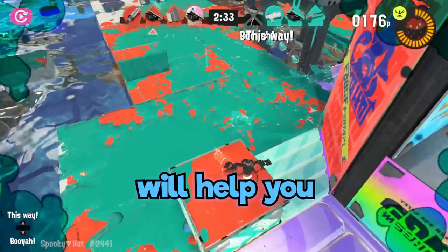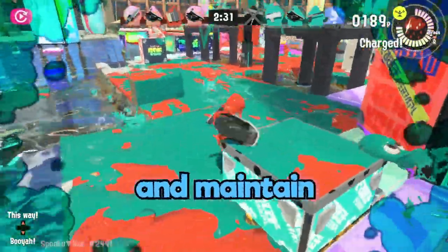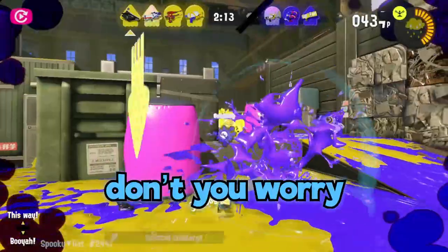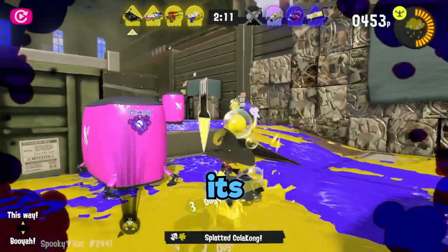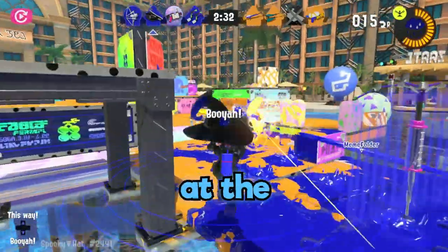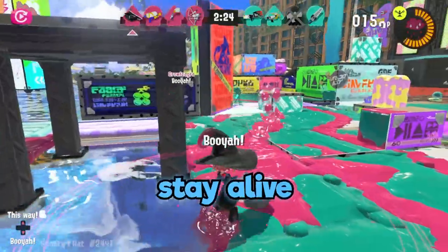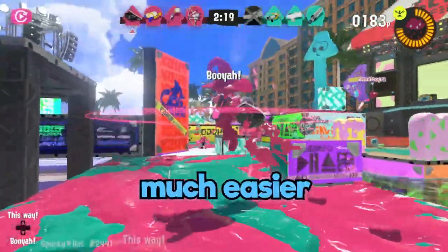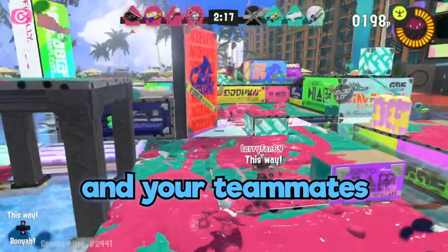Number one, your ink. The Blob-Lobber will help you control mid and maintain good map control since it allows you to ink very, very well. Don't you worry about missing. For ink, it's quantity over quality. You cannot miss if you are aiming at the entire stage. Stay alive and focus on keeping the middle of the map your color. It will make the match much easier for you and your teammates.